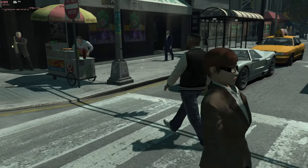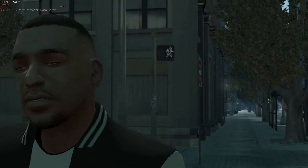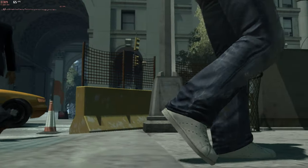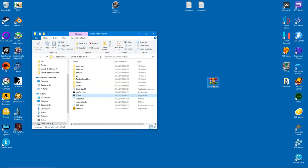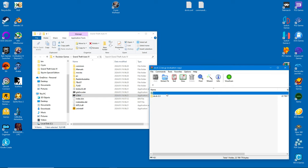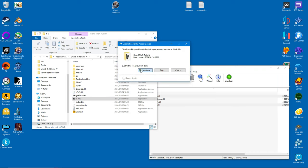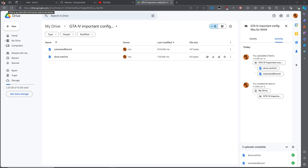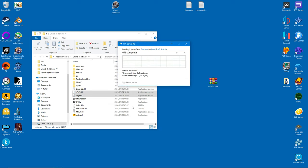GTA 4 is one of the worst PC ports of all time — it's right up there with Saints Row 2 and Splinter Cell Double Agent. In 2008, it was unplayable on PC; nowadays it's just about playable on mid-range hardware. Installing DXVK on GTA 4 is a bit more involved, as the game uses a 32-bit kernel and runs on DirectX 9. I also created a few config files that need to go into the main folder, because without these you'll be limited to 512MB of video memory.